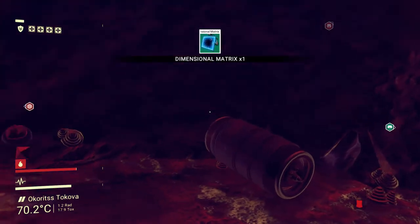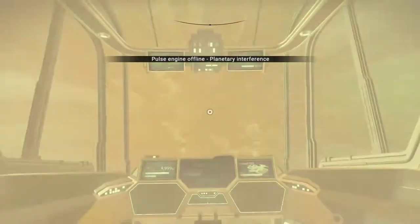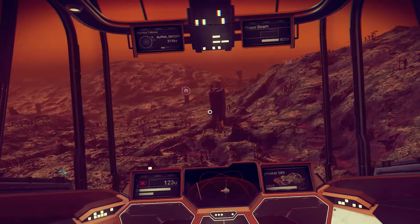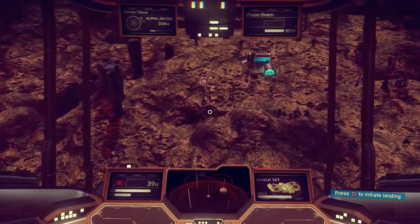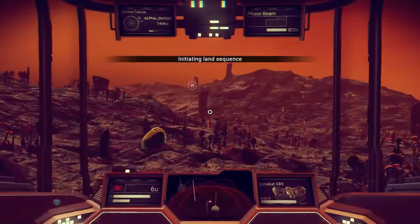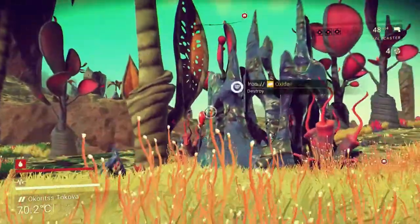Bonus tip coming up! But first, let me show you this last planet — probably my most favorite. It doesn't look like much, and that's what I love about it: it's deceptively ugly at night, but during the day you see so much green, colors, and animals everywhere.